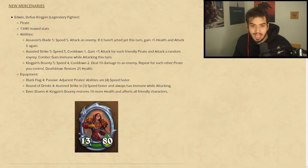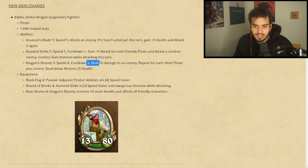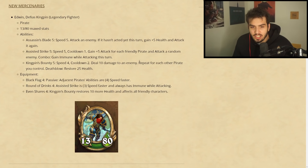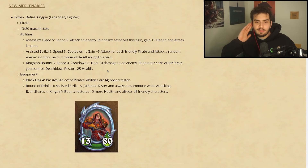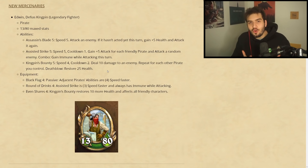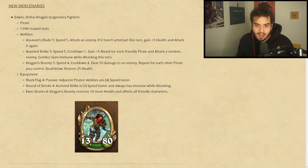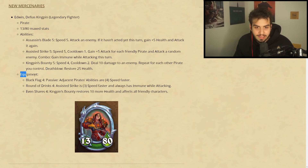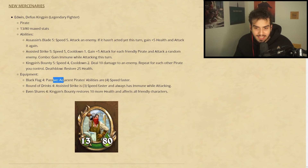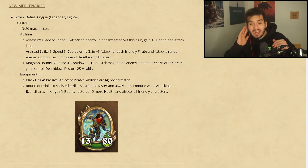Kingspin Bounty: speed five, cooldown two — deal 10 damage to an enemy, repeat for each other pirate you control. Deathblow: steal 25 health. Generally speaking, Edwin looks to be the main dude in a pirate composition — all these abilities seem rather good, but we'll have to see what the rest of the pirates are. Equipment: Black Flag — passive, adjacent pirates are four speed faster.